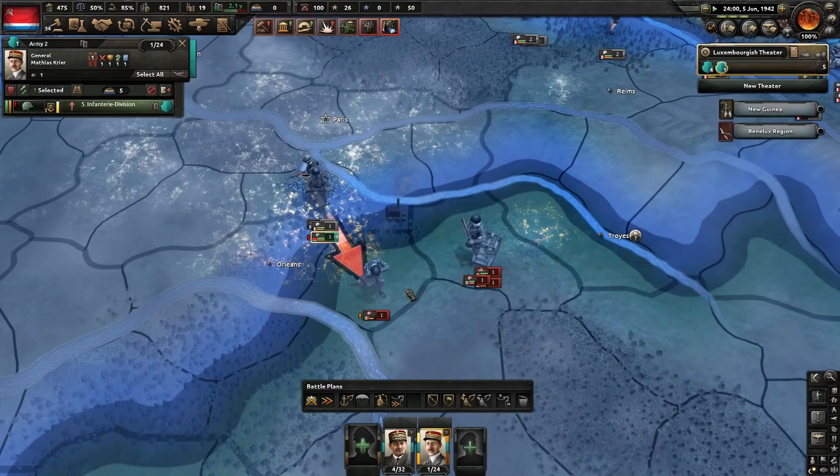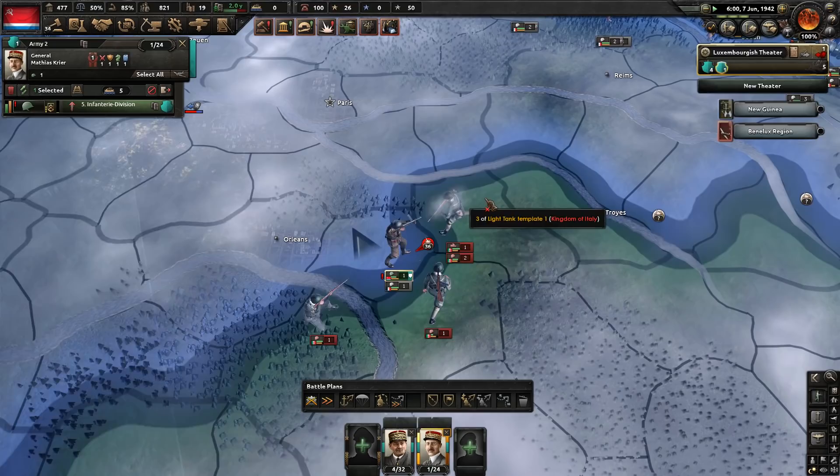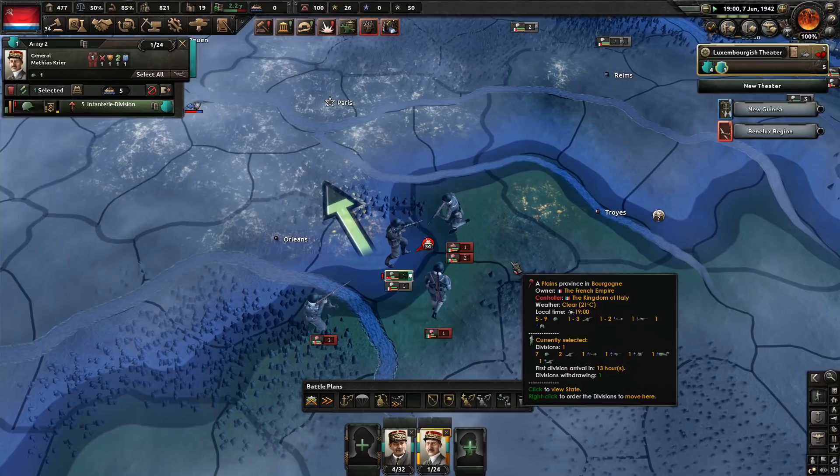I decided to investigate some battles that were happening near Orléans, and indeed, just as the Italians are pushing into the city, we arrive to rescue France here. They attack us heavily from multiple directions, and I immediately thought I better get out of here because I don't care that much about this tile, I don't want to actually lose.